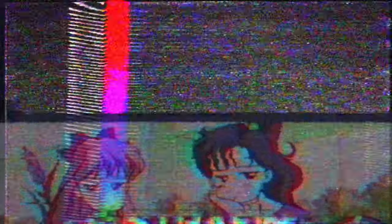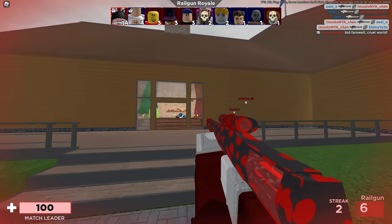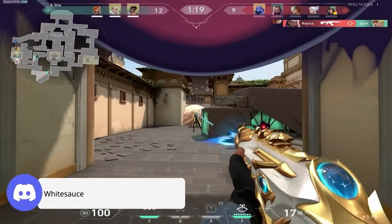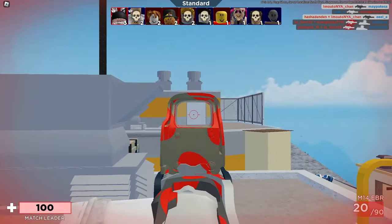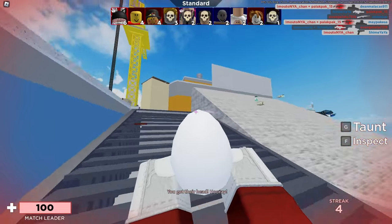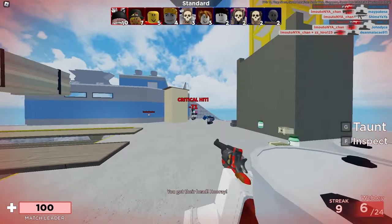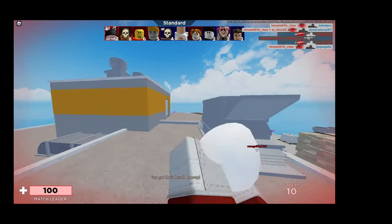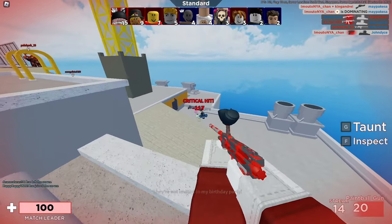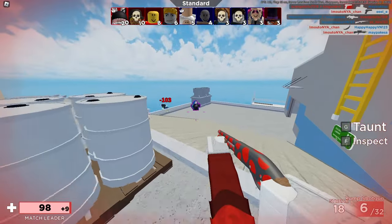The third thing — really important — is strafing. Even I sometimes forget to strafe and just stand there like an idiot and get killed. You do not want to just stop, stand, and shoot in Arsenal. You gotta keep moving. This generally applies to most FPS games, except Valorant where you stop to shoot — which is kind of boring. I prefer more movement-based games like Apex Legends and Arsenal. Strafing is moving left to right to dodge bullets, but don't just go left-right predictably. Make your own recipe of strafing — go left, go right, go right again, then left — mix it up. It adds unpredictability and makes you harder to hit. As you can see in my gameplay, I never stand still — I always strafe, and it really helps dodge my opponents' bullets.